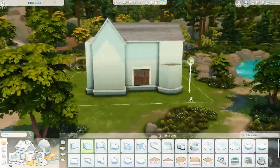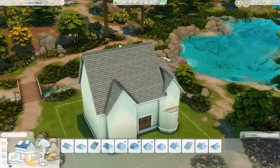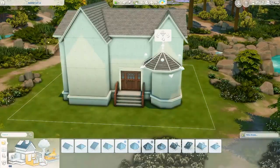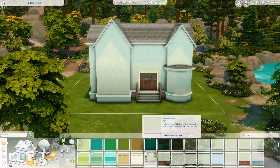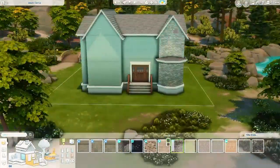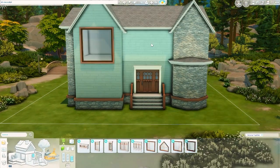We are actually building in Copperdale today, on a lot called Inner Circle. It's a 20 by 20 lot, so it's quite small. I knew I wanted to do a family home and I wasn't sure if it would be too small, but I made it work — there's a narrow back garden but it does work. I saw in my last video I said I wasn't going to do another family home; I should have been more specific — I meant I wasn't going to stay in San Sequoia.